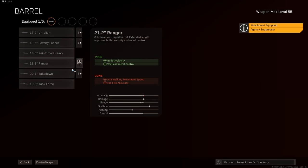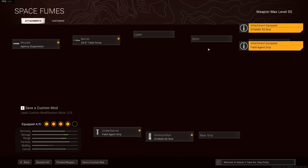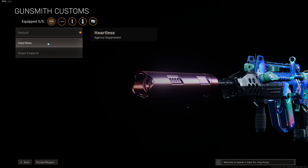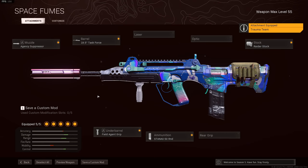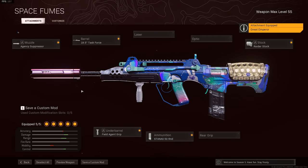Agency suppressor, task force barrel, field agent foregrip, 50 round stanag mags, and the raider stock. You are good to go. With this now, you're looking at a close range TTK of 600 milliseconds, and then at longer range it only increases to 667. So it's still very powerful beyond those first 35 meters or so, which is when the damage range drops off with these attachments.